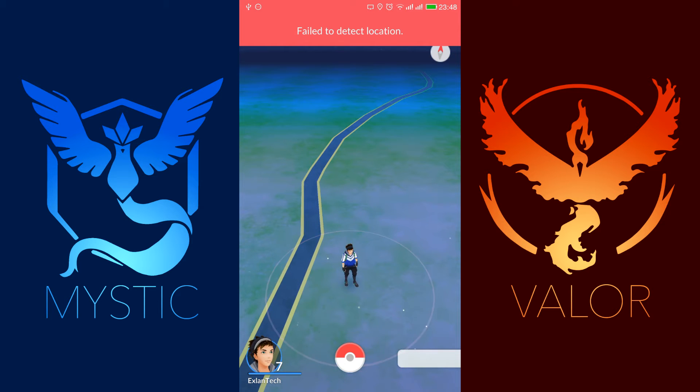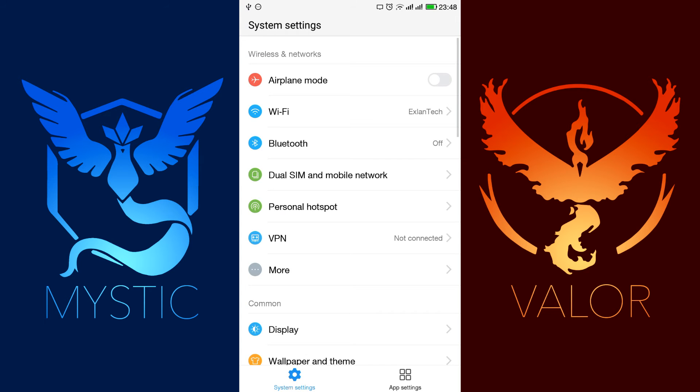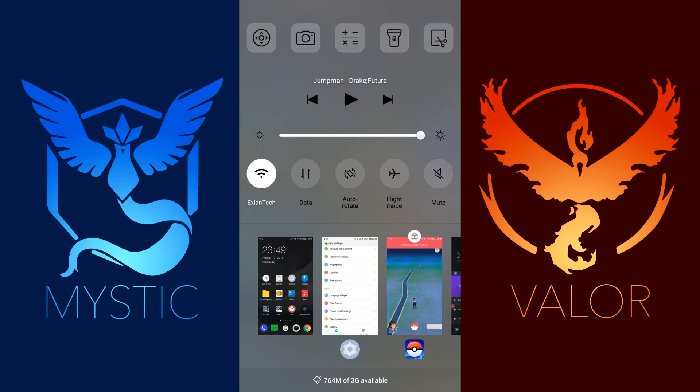Or if you can't find where to enable the GPS signal, just go to Settings, then slide a little bit down and search for Location, and then go and turn it on there.